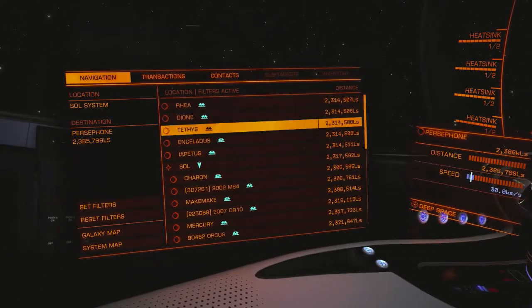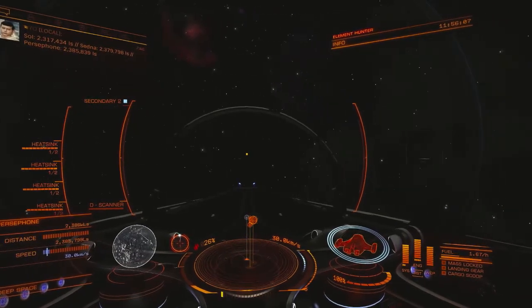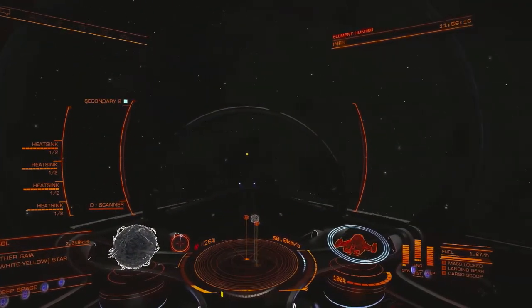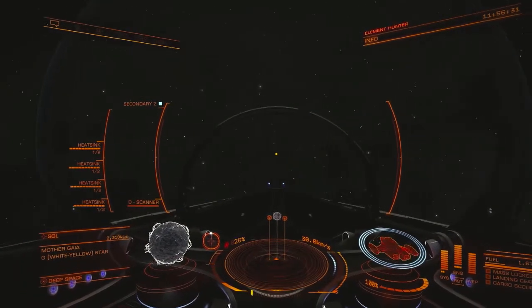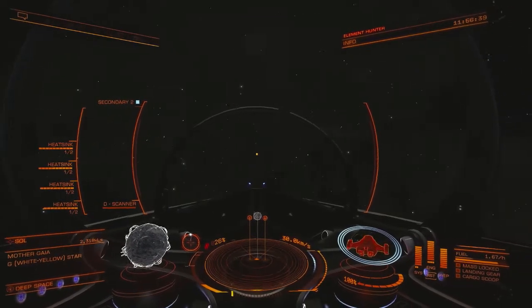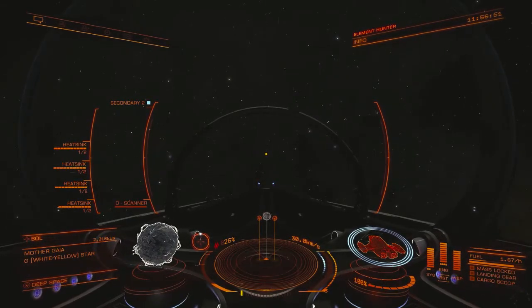And the Sol distance is 2,317,592. I need to get a little closer to the sun now. So what I'm going to do is turn my ship — I'm going to target the sun — and turn my ship such that the vertical rods for Persephone and Sedna are to the left and to the right of my ship. Imagine a horizontal line going straight through the middle of my sensor display, right through my ship in a left-right manner, and I'm trying to get the bases of these two vertical rods on that horizontal line.